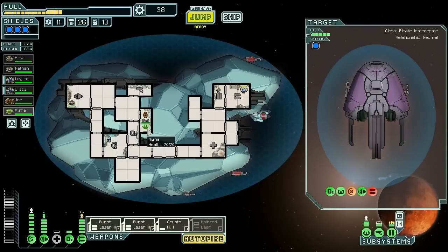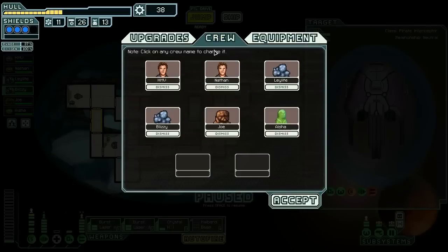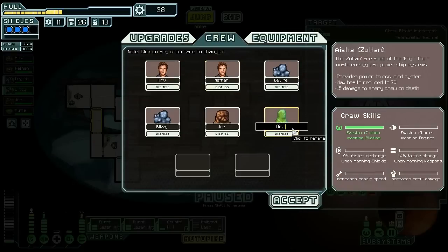Let's go ahead and accept. This Zoltan is going to be our shield person. And Blizzy, you are retiring to scanners — I think that's the right way to do it. Of course this Zoltan's name is not Aisha — their name is JP. JP the Zoltan, welcome to the ship.